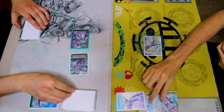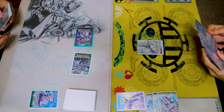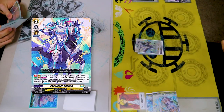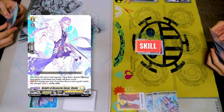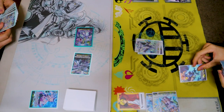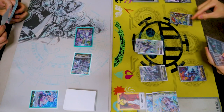33. You can't countercharge. Draw for turn. I'll discard, and ride Bastion, revealing three grade threes to draw a card. Dark Strain, Fasado, and Refluke.